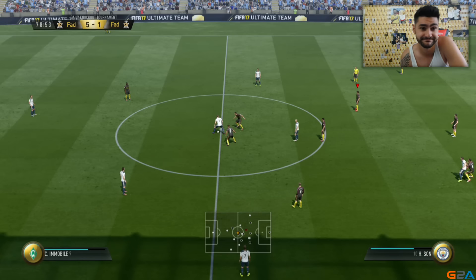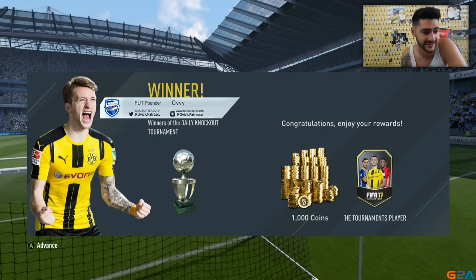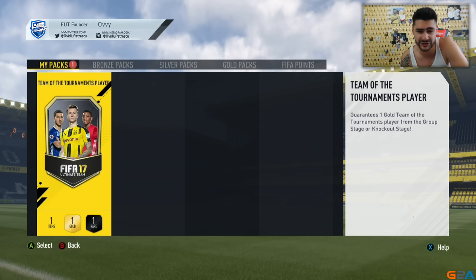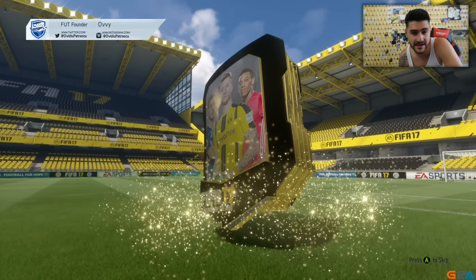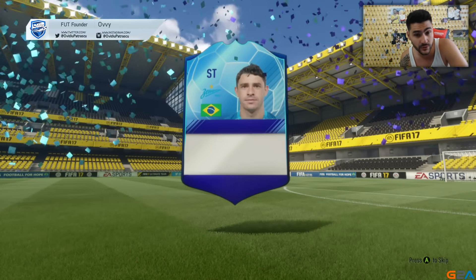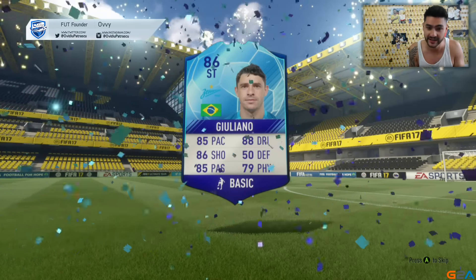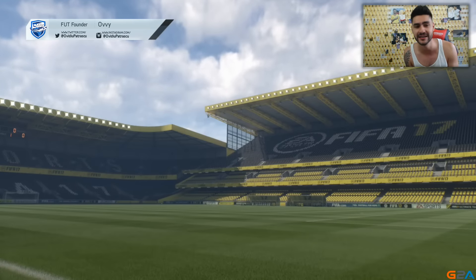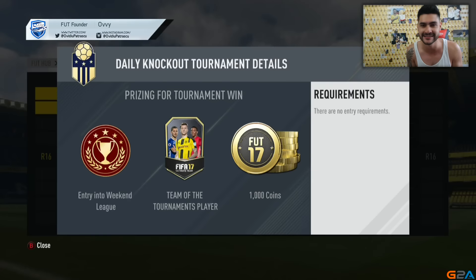Let's see our reward! Hopefully it's going to be a fantastic player like it was yesterday. It's not a walkout, but still it could be a fantastic player. Striker — we're going to get Juliao: 85 pace, 86 shooting, 85 passing, 88 dribbling, 79 physical — and this guy has five-star skill moves! How amazing is that? Incredible stats!